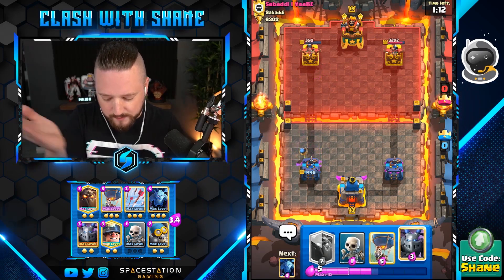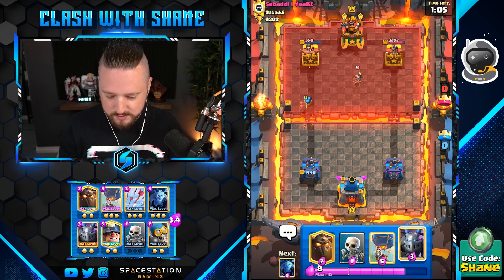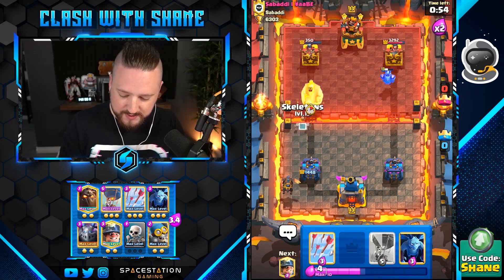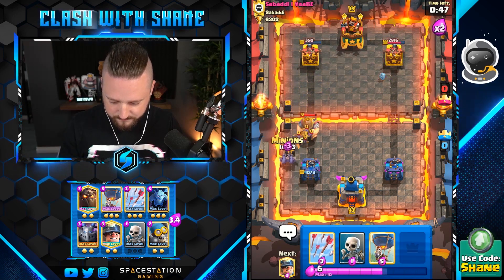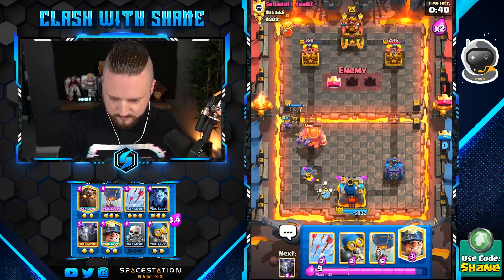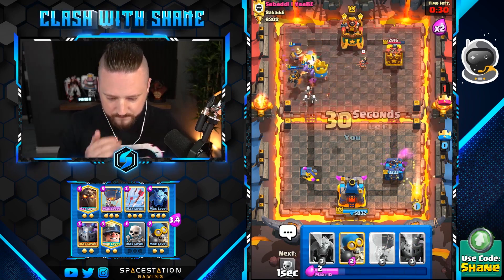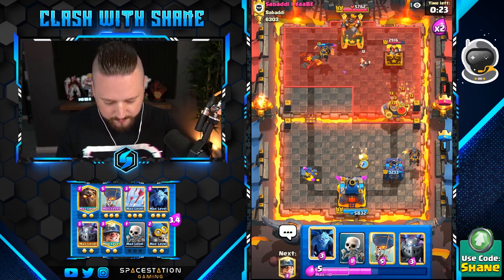Bro, just use your goblin barrel directly on the tower — I didn't have arrows in hand, just use it on the tower and the bomber won't kill it all in one shot. Lava hound on this business — he's gonna go RG into that and we're gonna lose that tower. Let's do one of these here. More lava hound on this business here. So that worked so far, but at what cost — is the question here.